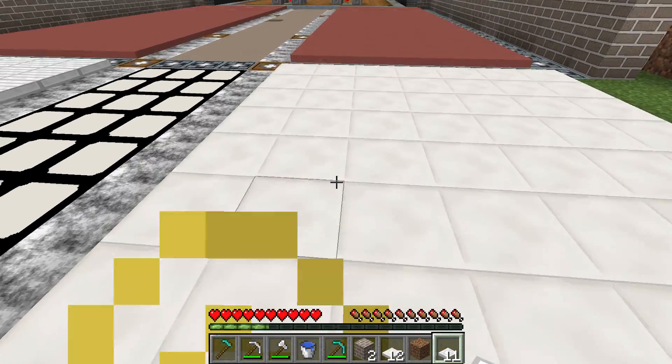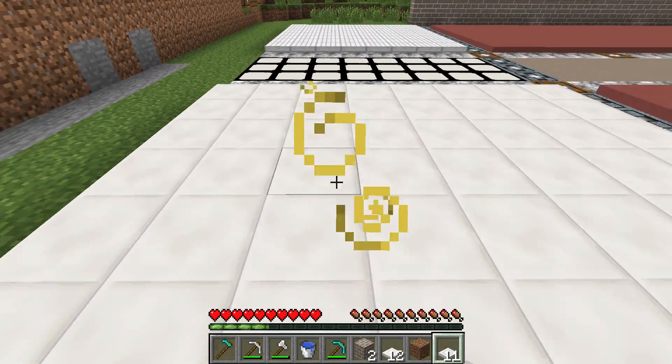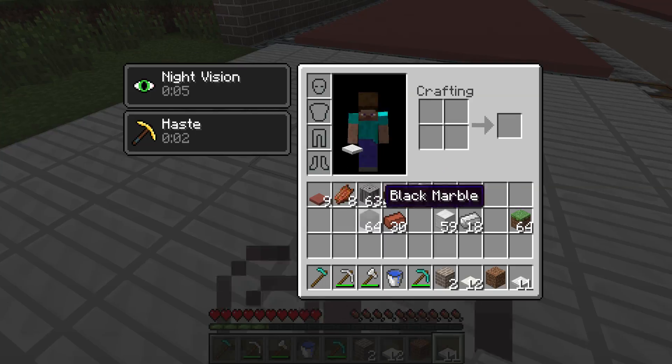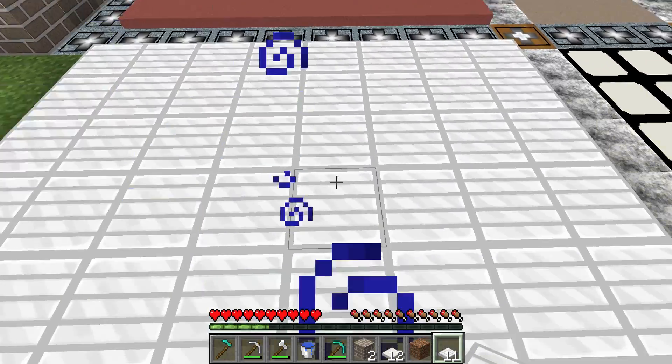Here's the quartz paper — you get Haste when you're standing on the quartz paper, which is a nice little thing you can place around your base. You've also got the iron paper, which gives you Night Vision. So these are two very nice blocks.